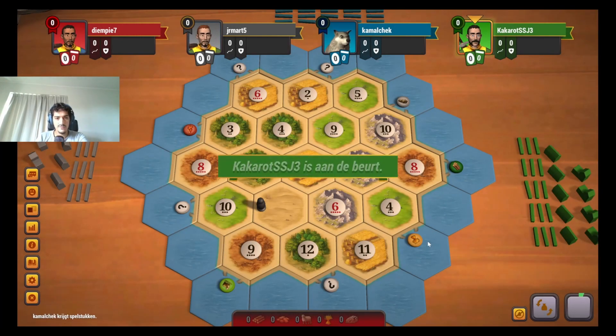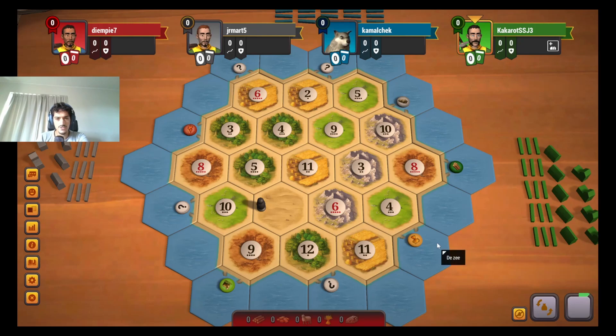Welcome everyone to a new game of Catan. Let's have a look at the board. Interesting board. This is the only good wheat spot on the board — that's what is interesting to note here. In terms of production, 8, 5, 10 I think is strong.